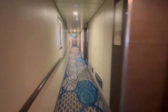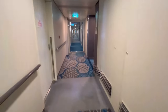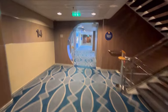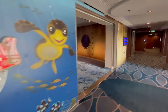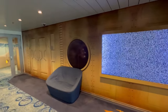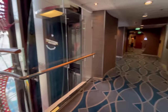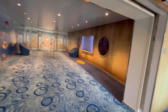Inside deck fourteen forward, you have Adventure Ocean for kids up to approximately age 12, and the Puzzle Break Room — an escape room. Adjacent is the Fuel Teen Center for older kids. Make sure to differentiate between Adventure Ocean for the younger children and the teen center.